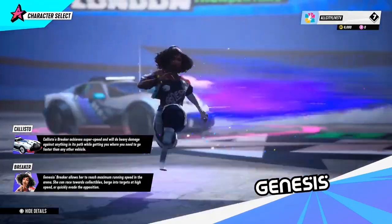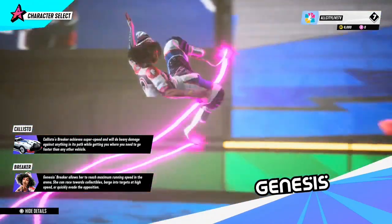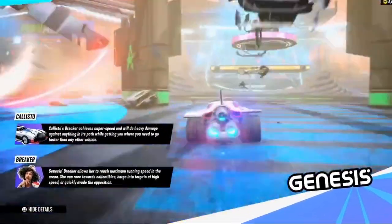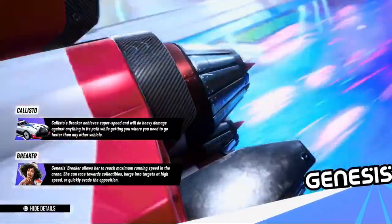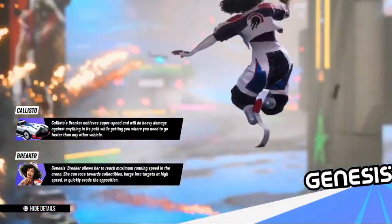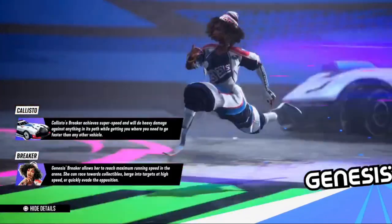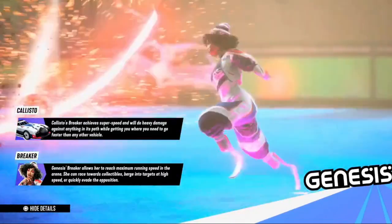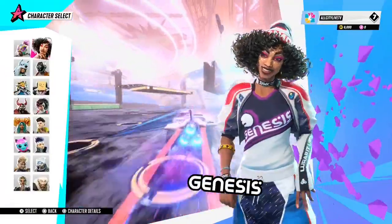Also, when Genesis is outside of her vehicle and you activate her Breaker, it allows her to reach maximum running speed in the arena. She can race toward collectibles, barge into targets at high speed, or quickly evade the opposition.